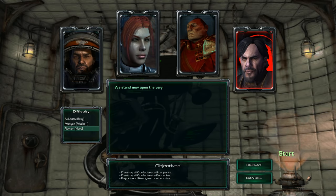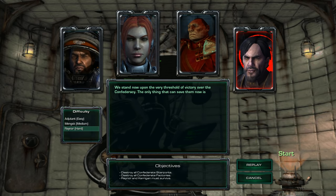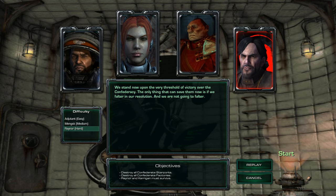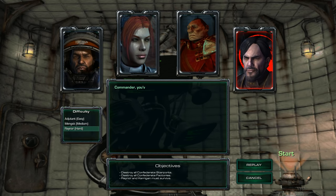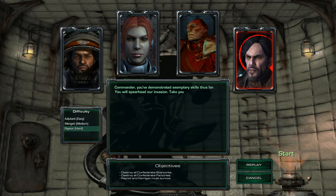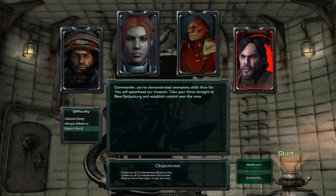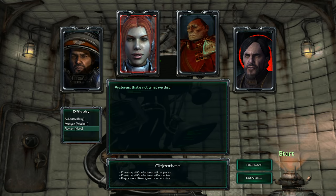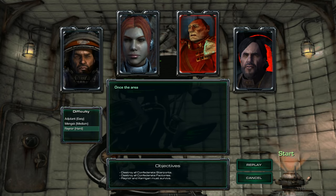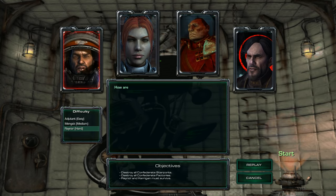We stand now upon the very threshold of victory over the Confederacy. The only thing that can save them now is if we falter in our resolution — and we are not going to falter. Commander, you've demonstrated exemplary skills thus far. You will spearhead our invasion. Take your force straight to New Gettysburg and establish control over the area. Arcturus, that's not what we discussed. Even if we can capture it, how will we ever hold that area?